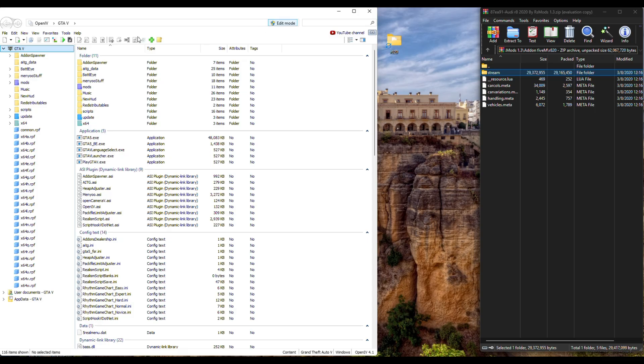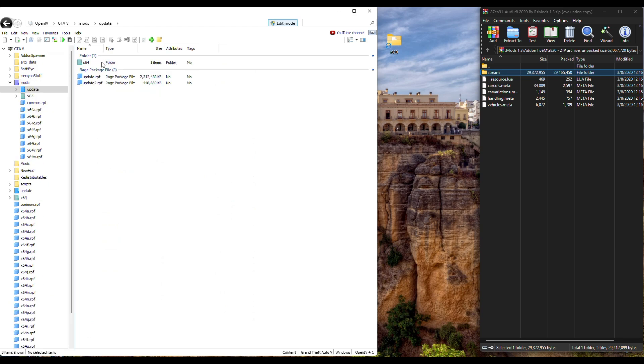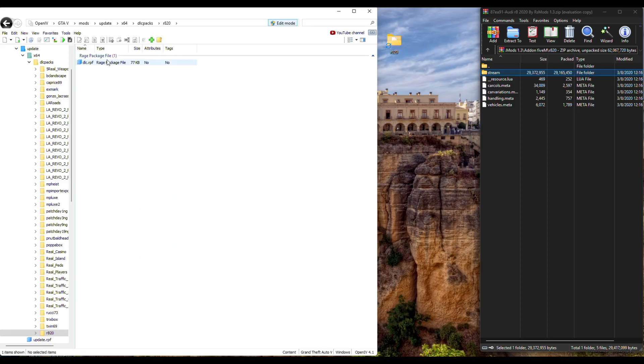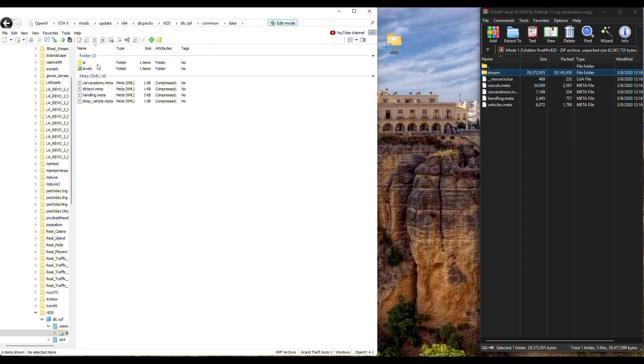Now navigate to Mods, Update, x64, DLC Packs and drop your DLC pack folder in there. Open it up, open the rage package, then go to Common and Data. In Data you'll see all the files we need — everything except the resource and stream folders. Select them all with Ctrl+click and drag and drop them in.